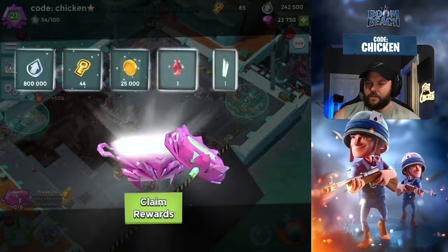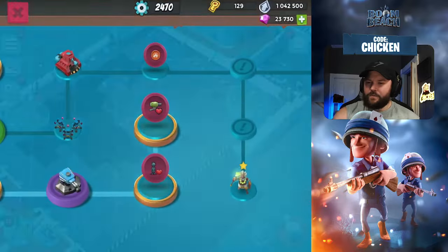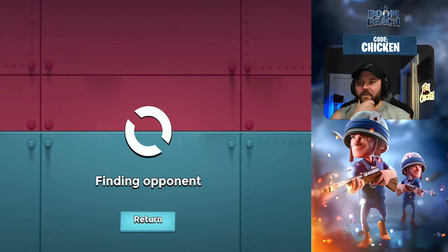Maybe we don't even need to go to 6. Let's collect our chest — that gives us 44 keys, total of 129. But let's push a little bit more, because that seems to be working out pretty well for us.